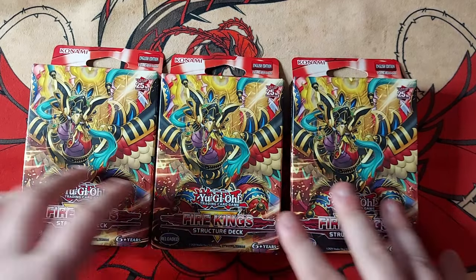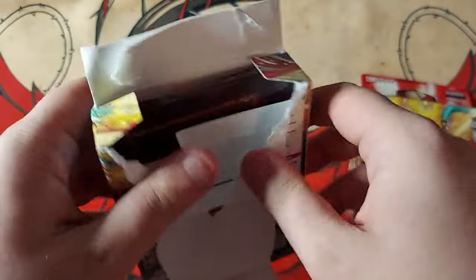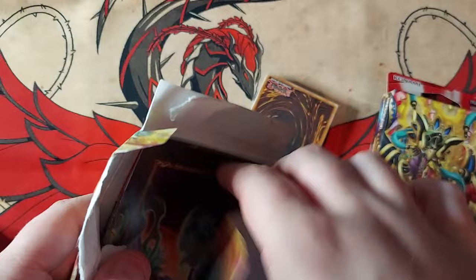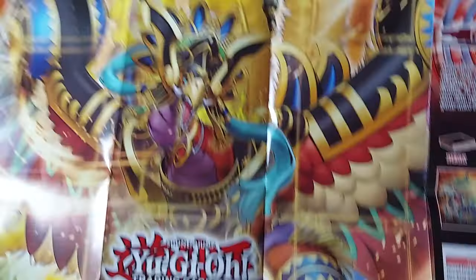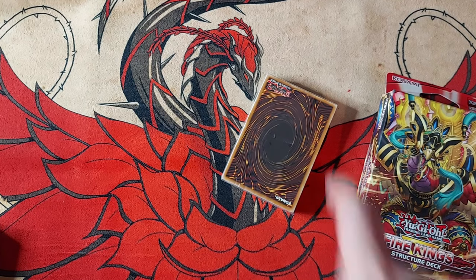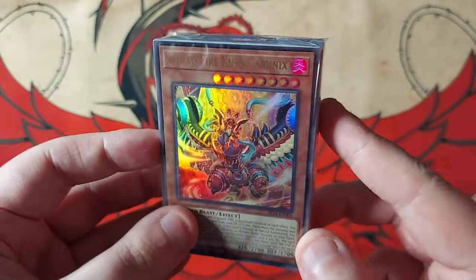I want to play this deck at Locals. I did not mean to go all ham on this — well, I kind of just destroyed the box there, but we do have a paper play mat. That looks nice. Just like all the rest, it was going to go in my drawer. But here we have our little brick of cards.